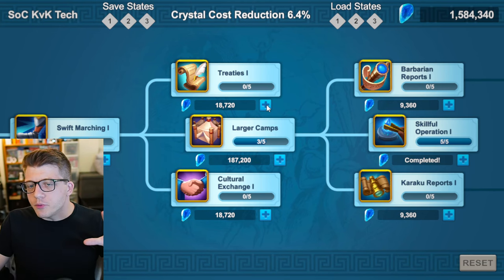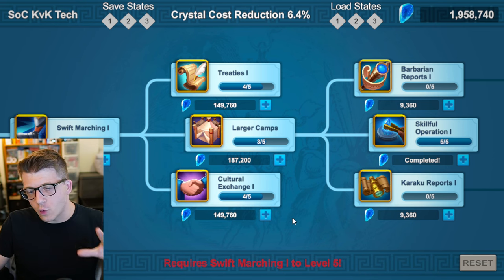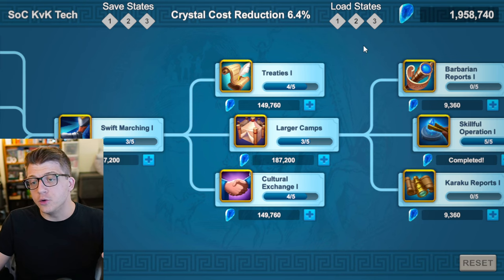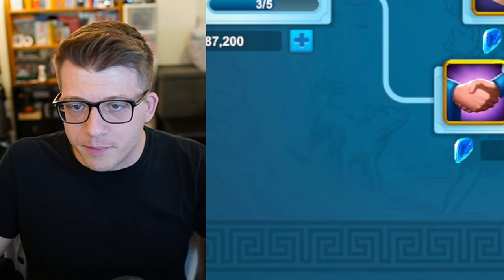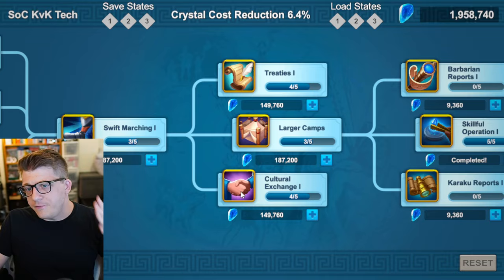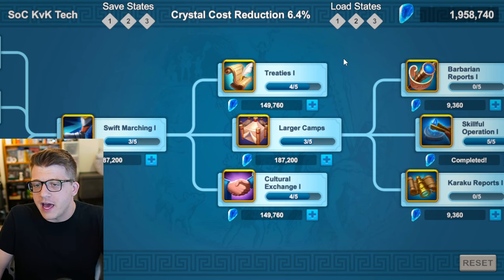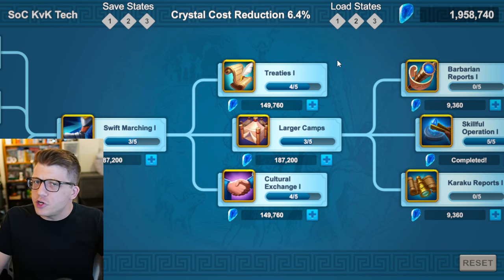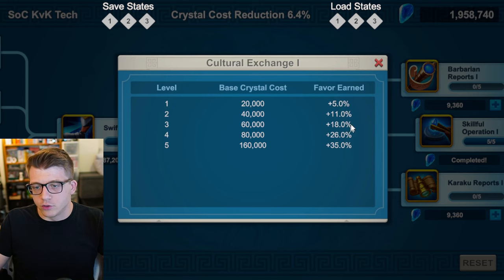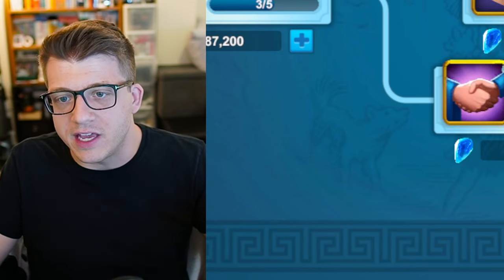Once the Lost Kingdom opens, bring Treaties One up to four — the highest you can bring it — and then bring Cultural Exchange up to four as well. Both of these help with the bastions you'll do on day one. You have to do bastions every single day, especially as a free-to-play player. If you can get both to four before your first day's bastions — which you should be able to, since your alliance needs time to build a fort and connect to bastions — you'll get the maximum amount of crystals and favor from day one onward throughout KVK.